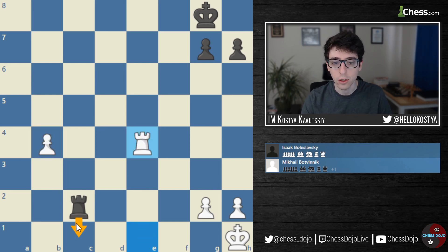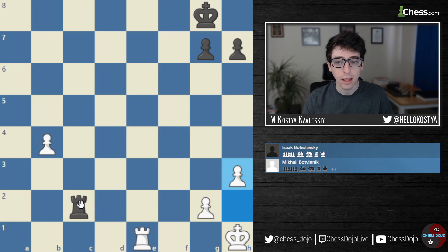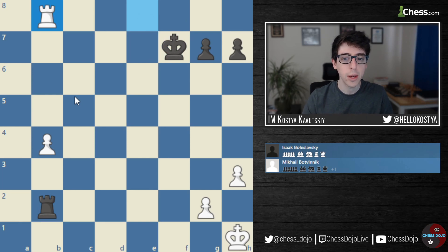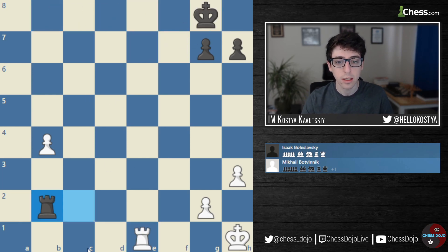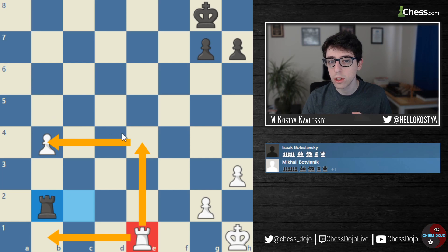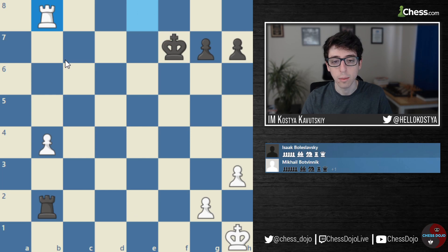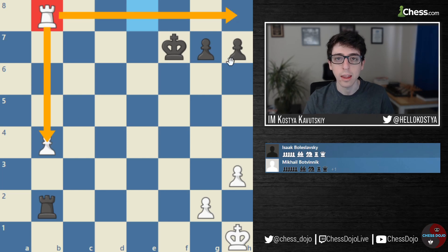Now in the immediate position, Rook to E4 would be a tragic blunder because Rook C1 would just be a mating threat. But White could have played a move like H3, allowing Black to get behind the pawn. The best spot for our Rook is behind the pawn. If we can't get there, the next best is to be to the side of the pawn — when you defend the pawn from the side, it's hard to push the pawn, but at least the Rook is a lot more mobile. The worst spot — which actually ends up being the most common — is getting the defending Rook behind the passed pawn.